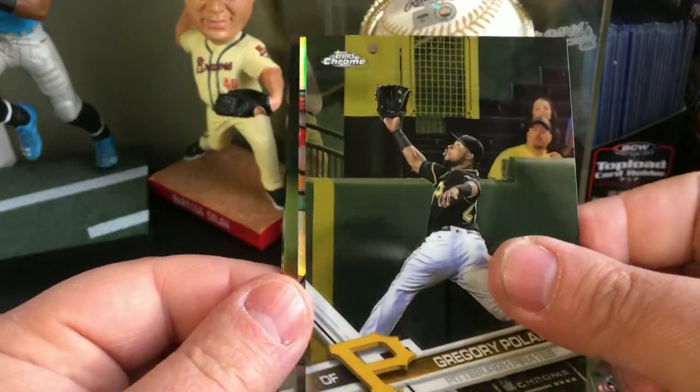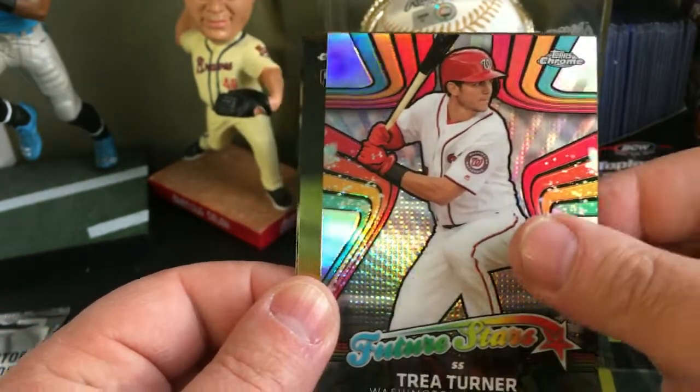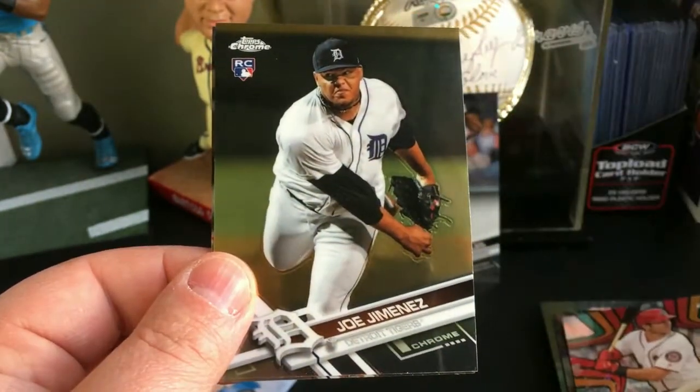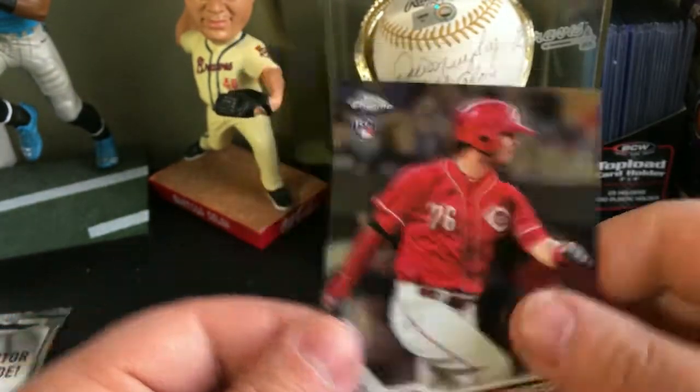Pack six: got Gregory Polanco, a Future Stars of Trea Turner, a Joe Meneses rookie card, and a Jesse Winker rookie card.